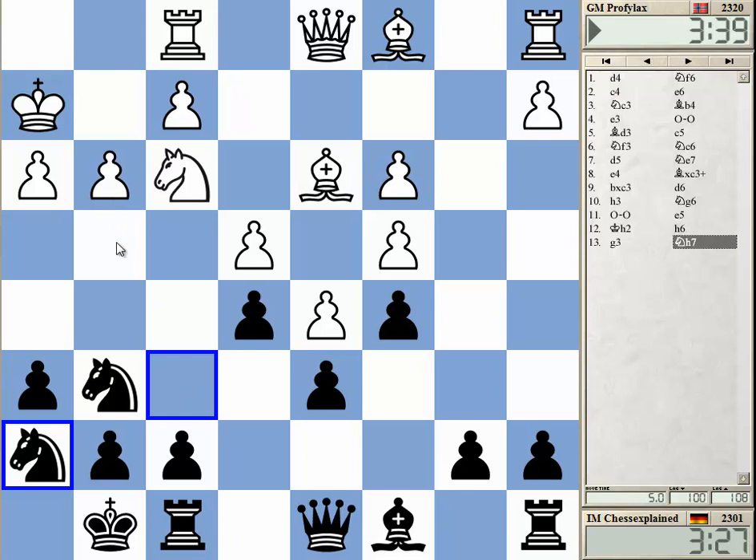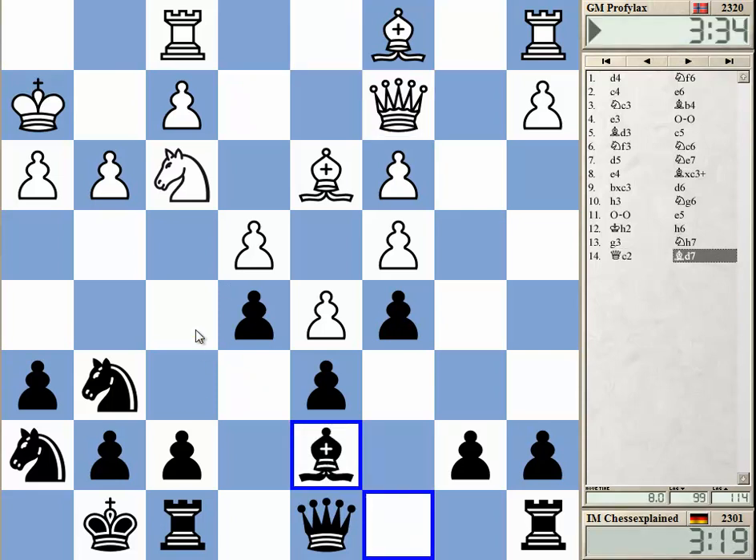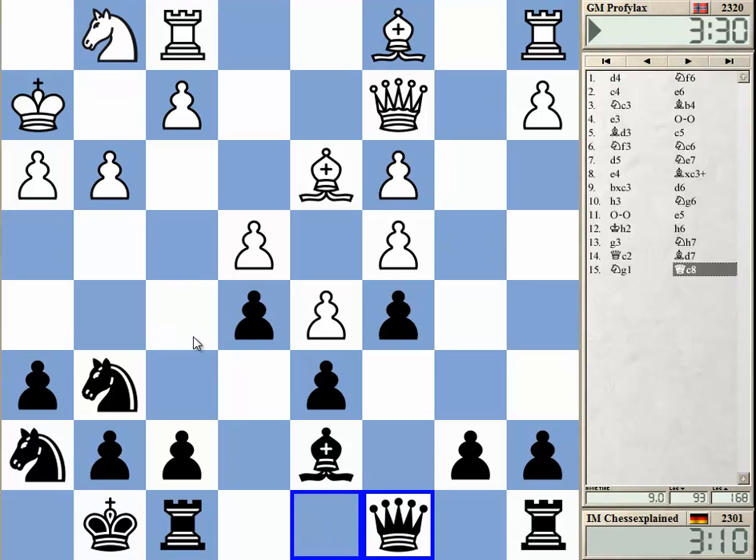I want to anticipate g4 so that on g4 I can use the weakened squares on g5 and h4. He's covering f5, so I need to prepare it. He may even want to play f4, but I can always take and play f5 if he goes f4.